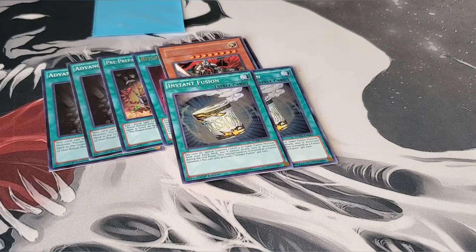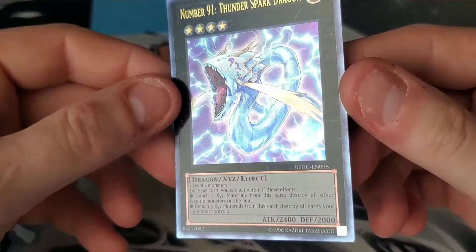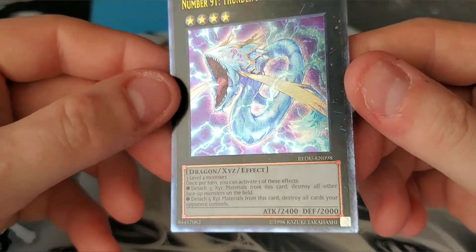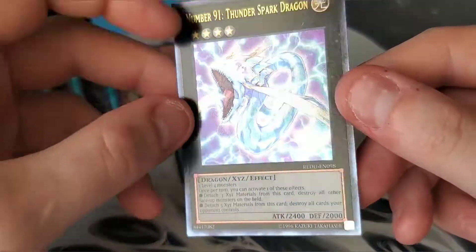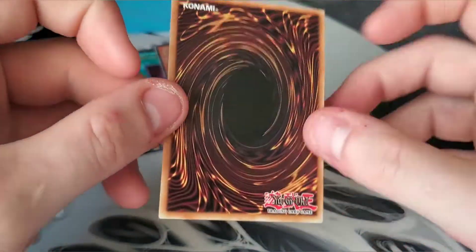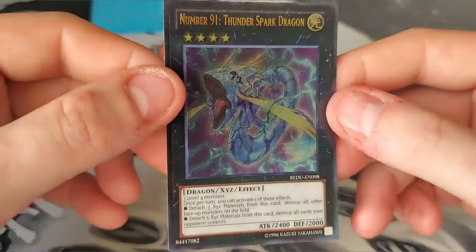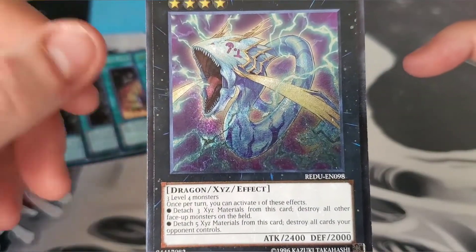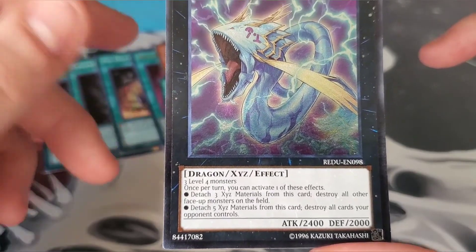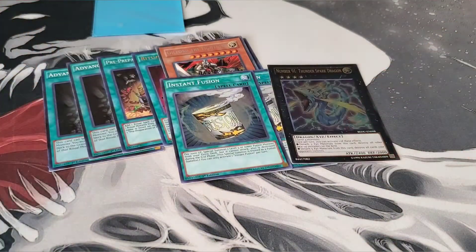Next on the list is Number 91: Thunder Spark Dragon — an Ultimate Rare. It's in really good condition; there's slight surface wear and a little ding in the corner, but other than that the card's very clean. I found it online for like a buck. Ultimate Rares are going to one day be really hard to come by, and I collect Ultimates, so I wanted to add it to my collection. It requires three Level 4 monsters — once per turn you can detach three to destroy all other monsters on the field, or attach up to five to destroy all cards your opponent controls. Probably won't play it, but I really want it for the collection.